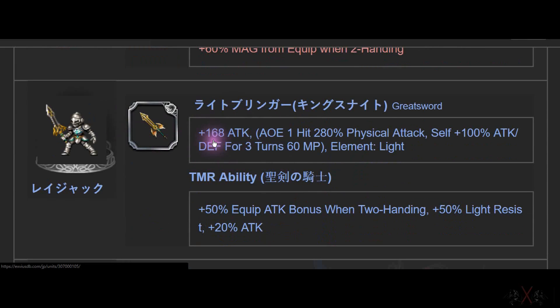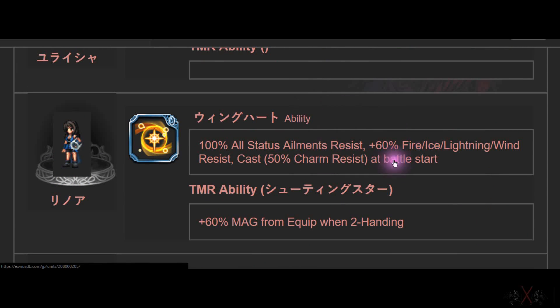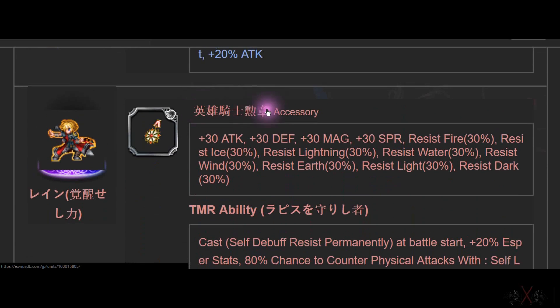Ray Jack — 160 ATK on Greatsword. Cell — attacks for three turns. Not really good either. Kung Fu Rain — accessory, Attack, Defense, Magic, Spirit 30-30 and all resistance by 30%. This one already beats the previous accessory. All right, best accessory.